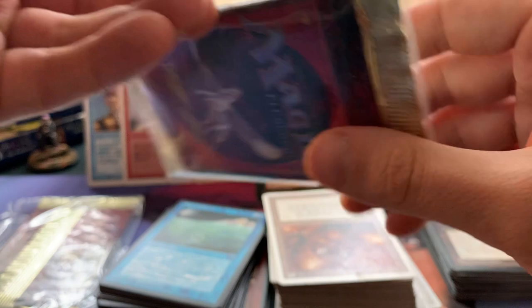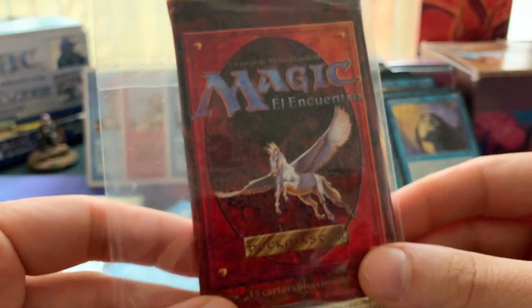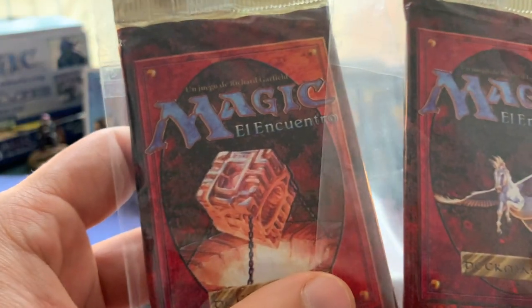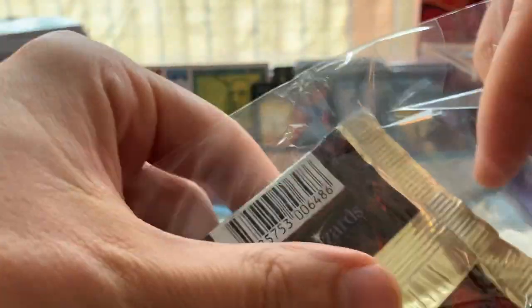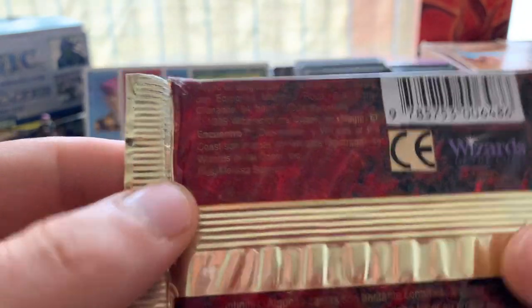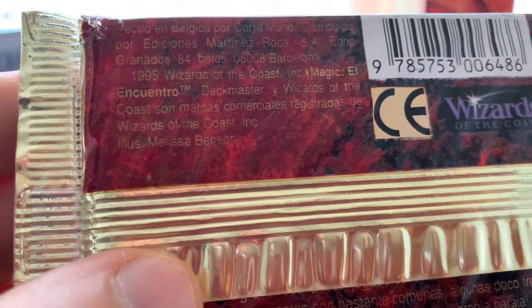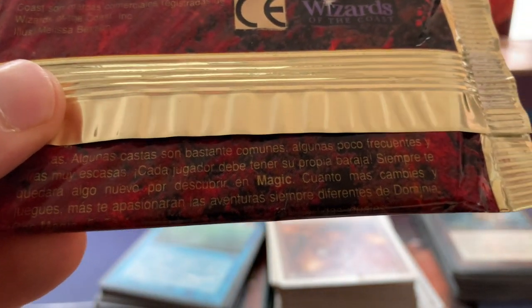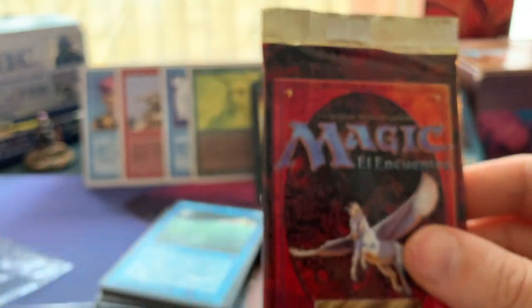Then - this is crazy - look at this! A booster pack, a French booster pack it seems. And there are two of these! Wow. Is it French though? Let me check - maybe it's Spanish. People on the channel keep telling me, 'man, you gotta see the difference between Spanish, French, and Italian.' They're absolutely right, but for some reason it's hard for me to see the difference. Look at these packs!